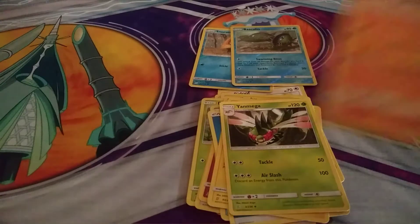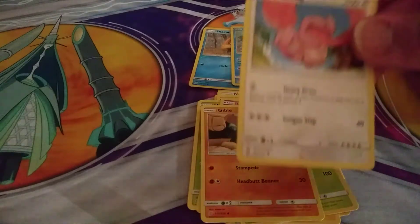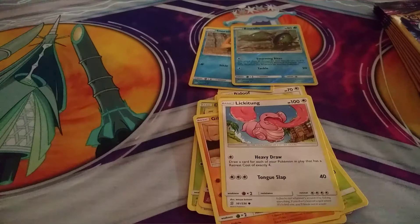We have Gible, we have Lickitung, and we have the Trainer card Misty's Favor.